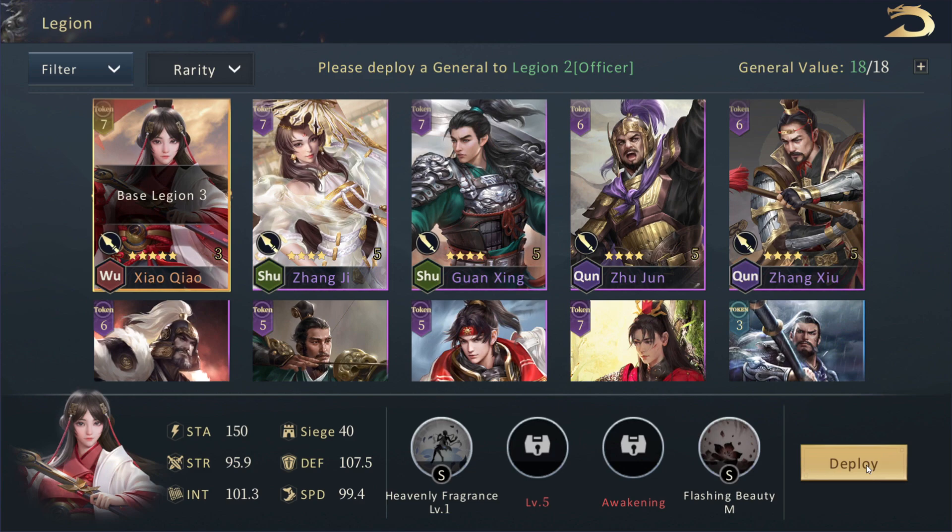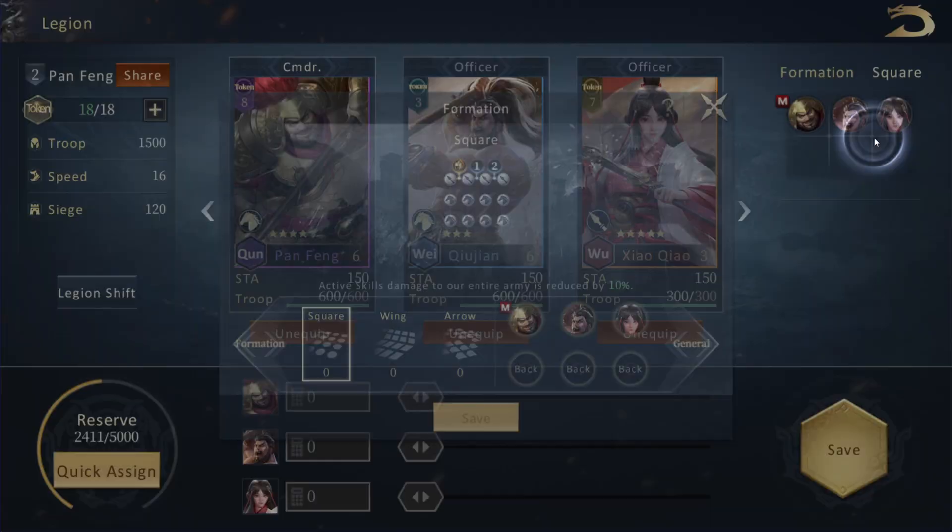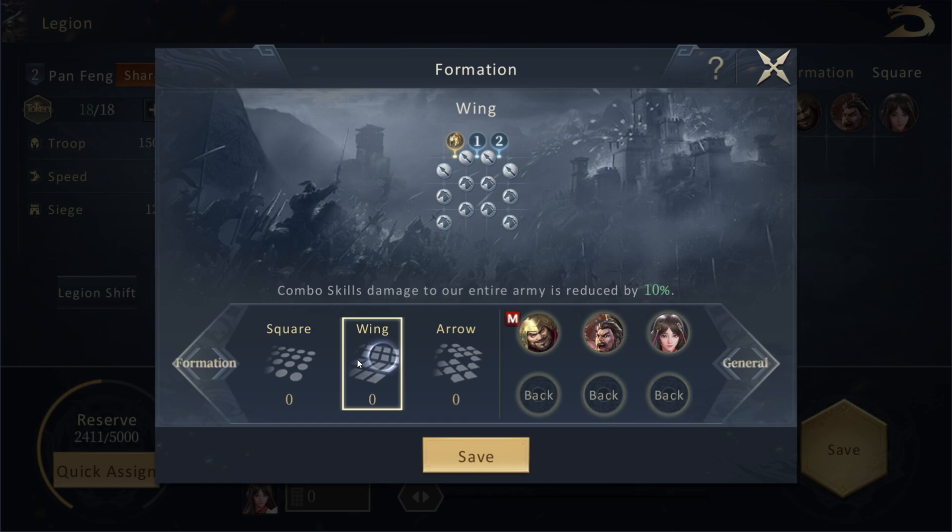First thing I want to point out is that you can get another general. We're going to bring over this woman from our Legion 3 — we're going to get her transferred. So first things first, I want to take you guys in a bit more detail on the different formations.